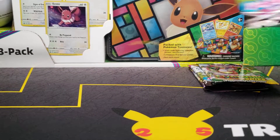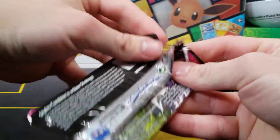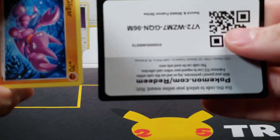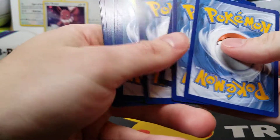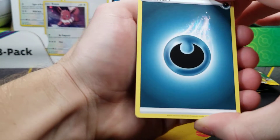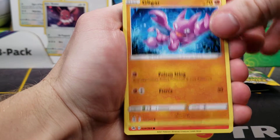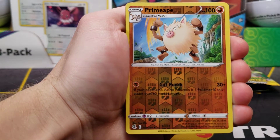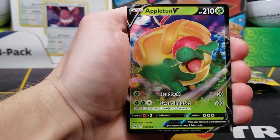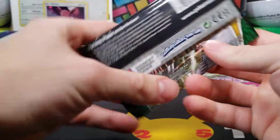Fusion Strike — of course this is the newest set currently released. About a month or so from now we got Brilliant Stars coming out. Darkness Energy, Swadloon, Cram-O-Matic, Skater's Park, Gligar, Slugma, Skitty, Phantump, Snorunt, a Primeape as an Uncommon Reverse, and an Appletun V. Starting off with a hit already — that's crazy. Maybe we'll have the same luck as yesterday.